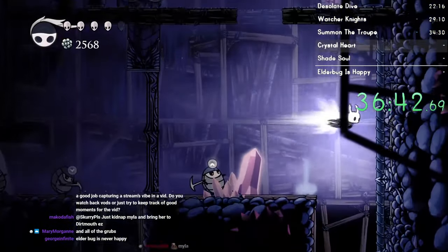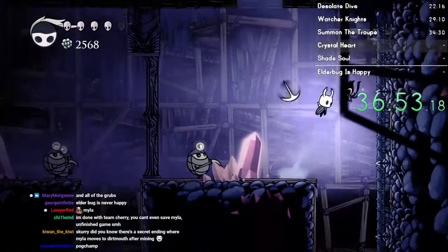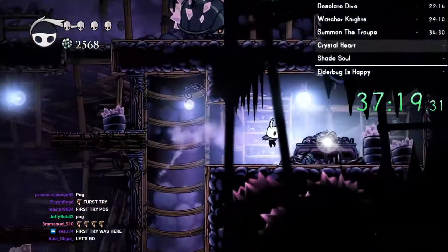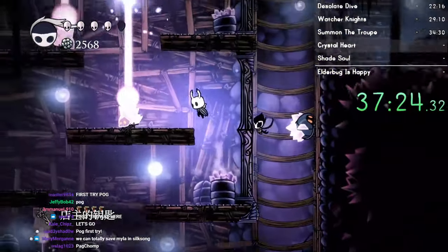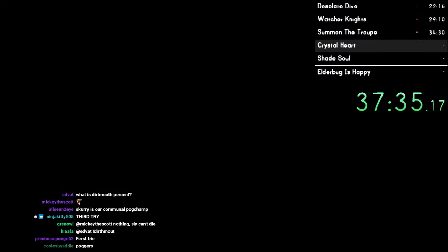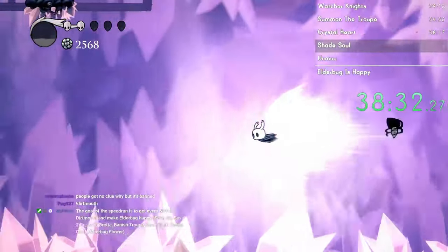First try! I need to make sure I grab this key so I can get Shade Soul later. Really the only hard boss we're going to be fighting is Traitor Lord. It also helps a lot for Colosseum 1, so I figured I'll get it. Colosseum 1 without Shade Soul is a huge pain - that's probably the bigger problem. Grimchild, it's time to do what you came here for. I have to head back to that stupid ghost.